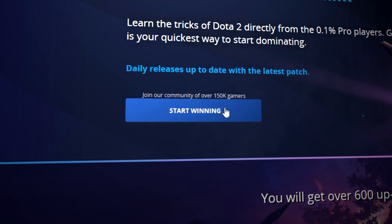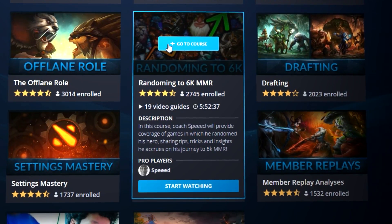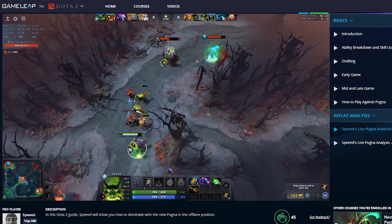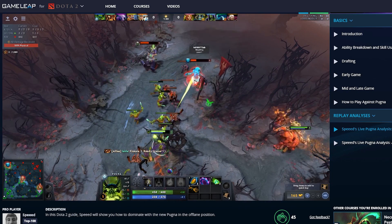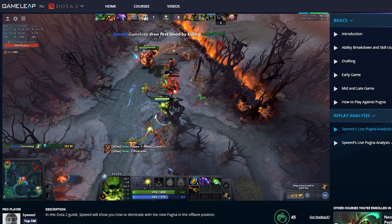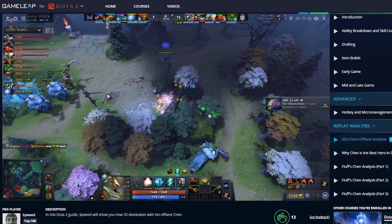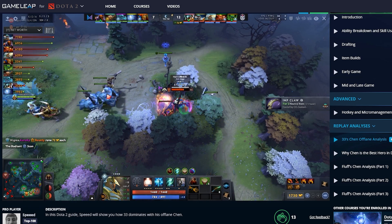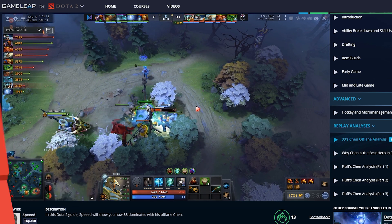On top of this video about the pro scene, if you guys want to learn more professional strats or just things to get better at towards the 6K or 7K level, I recently did some coaching sessions with a friend of mine who reached top 15. He was a mid player primarily, so we went over an Ember Spirit and a Storm Spirit gameplay that will be uploaded very soon. It's extremely complicated stuff — things maybe a lot of people would never think about in years of playing Dota. It's in the link down in the description. Very cheap, less than a Netflix subscription, and hopefully I'll see you there.